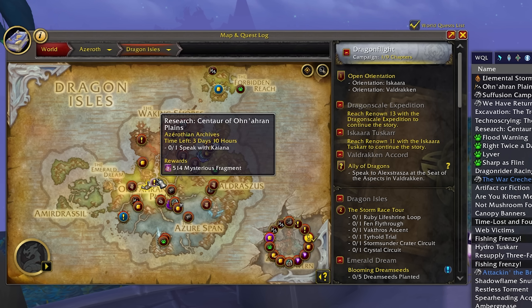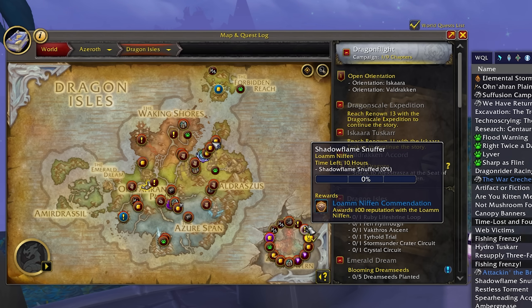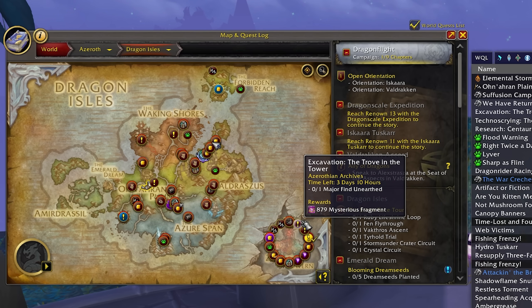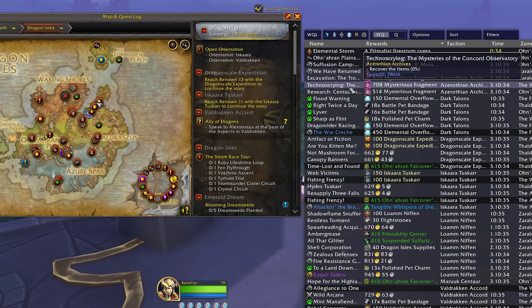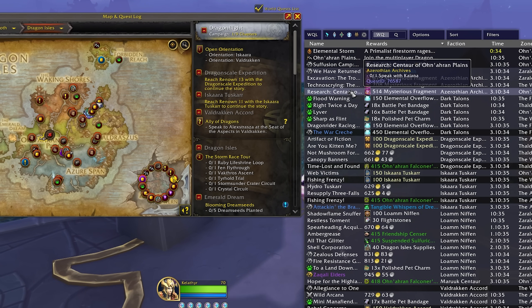These world quests reward a lot of rep, about 300 for each world quest from what I've seen, and they also reward a lot of the Fragment currency. These world quests will reset twice per week by the looks of things, so getting all of the available world quests done can give you a big boost of rep and currency gains. I would recommend you install an addon like World Quest List to be able to see these world quests a bit easier.